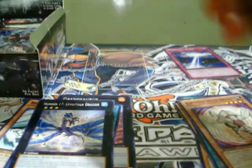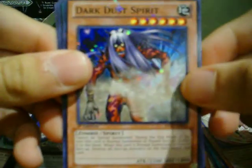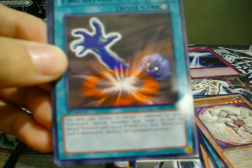I think that's the Forteck End. We got a Stealth Bird, Charcoal Inchiki. Star Foil: Dark Dust Spirit. And a rare: Premature Burial. And a Nightmare Wheel.